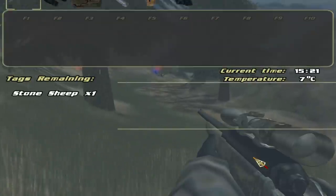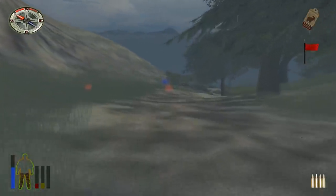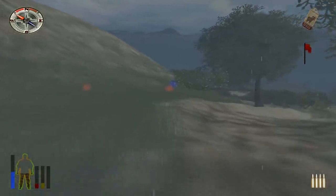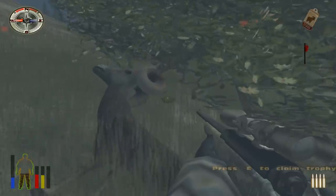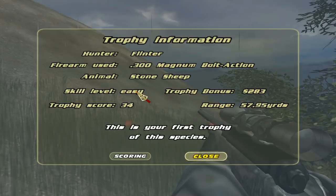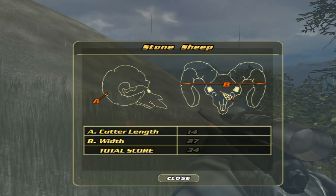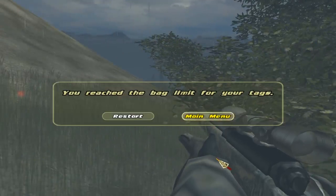Finally — I don't know how long I've been on just the Stone Sheep tag but it's been a while. I think we get to move on to a new area now. Got a nice crawl to him — a little weird-looking face but that's all right. Still skill level easy. I'm guessing that's a species-specific thing. I have no idea what the score means, but we head to the main menu and see if we unlock a new area.